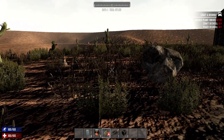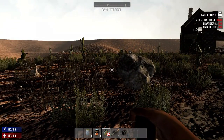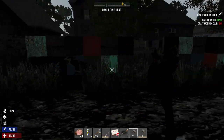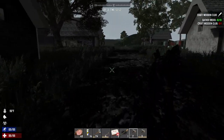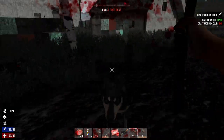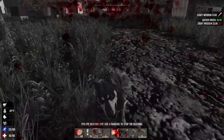It starts you off with some water, food, and a bandage. The bandage is great to stop dogs from making you bleed, because as soon as they hit you, they have a chance to make you bleed. And bleeding — you can only stop it with a bandage. Dogs are faster than you, which makes sense, but they're relentless.